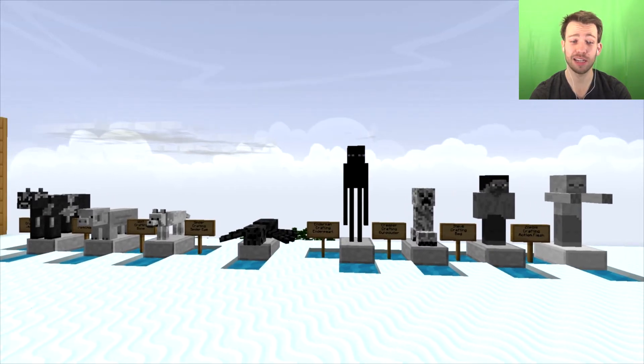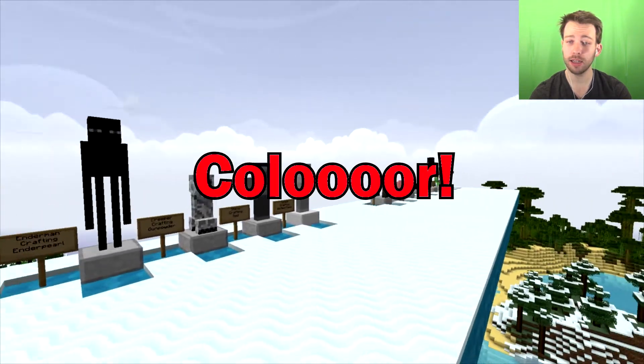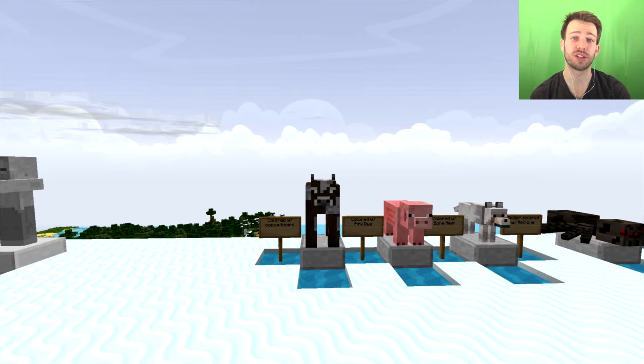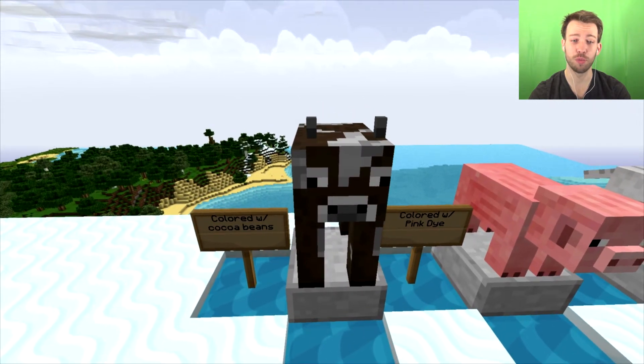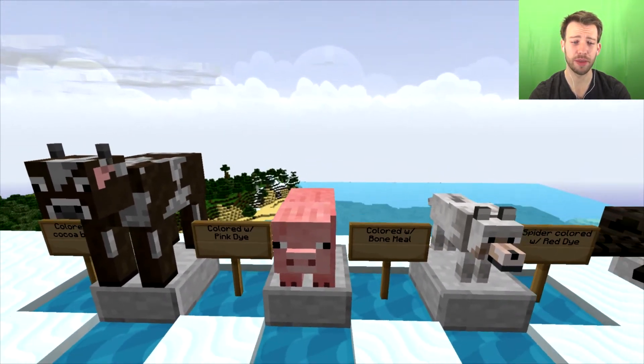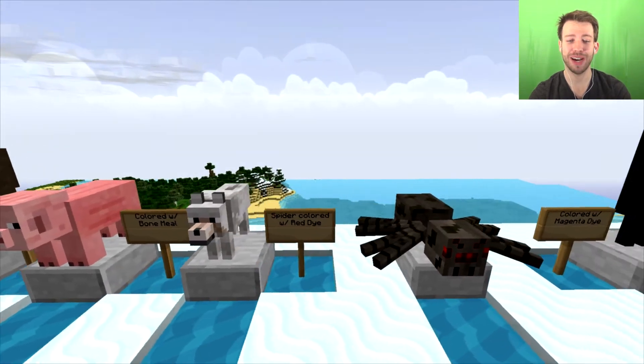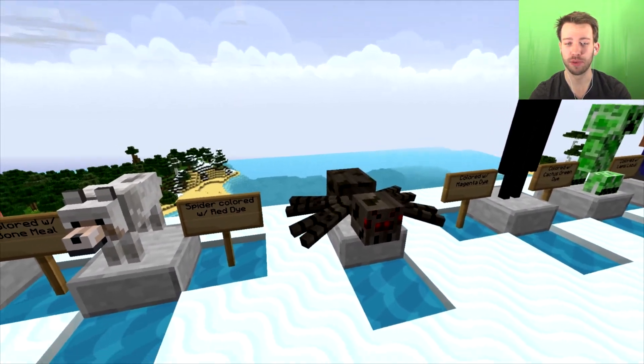What has just recently been added to this mod is color, which is really cool. Basically you can add a dye to the statues in the crafting bench. For the cow you use cocoa beans, to dye the pig you use pink dye, the wolf you use bone meal, and the spider you color with red dye — obviously for the red eyes.